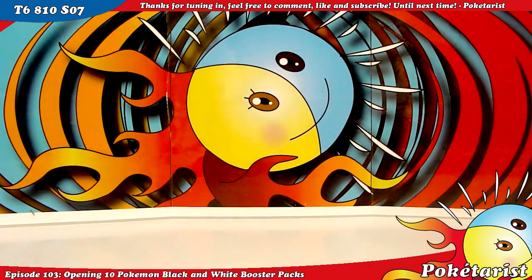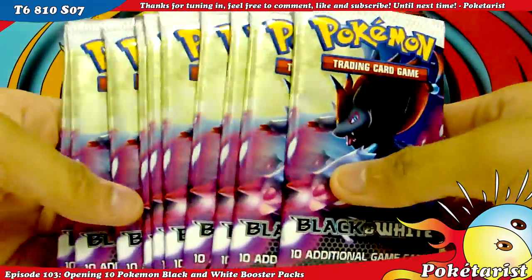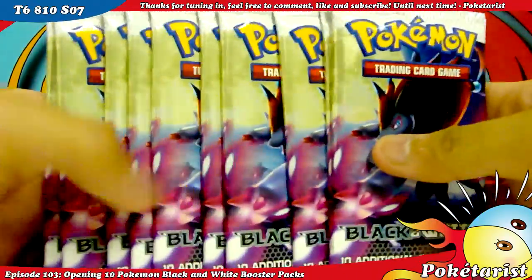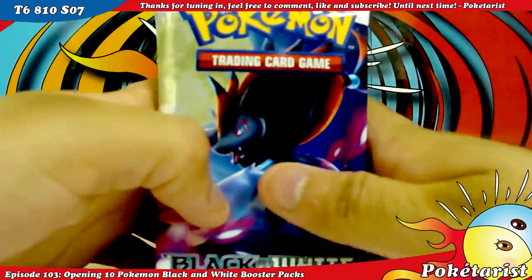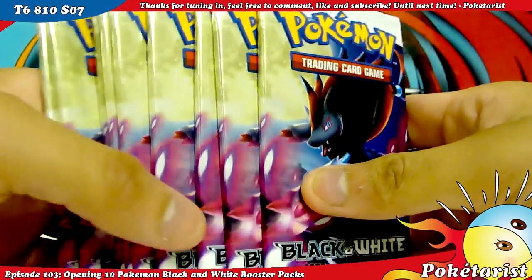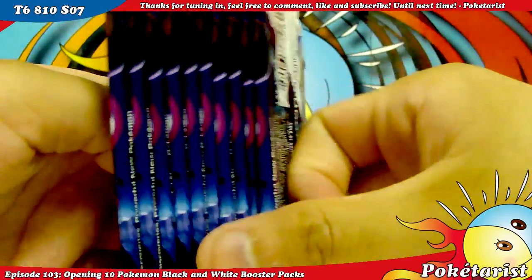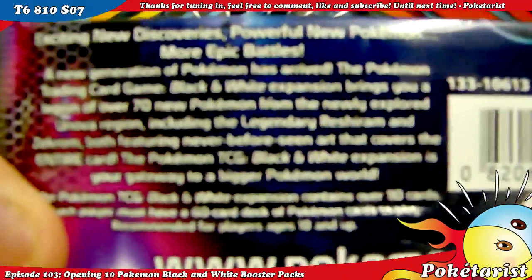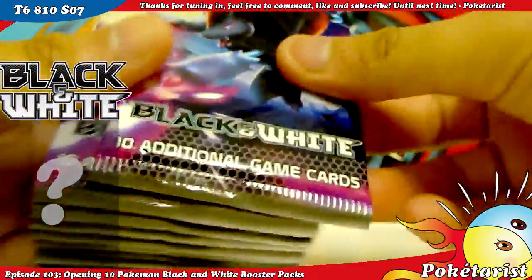What's up guys, my guitarist here. I just got home from work and I picked up 10 packs of Black and White, as you can see. They're all Zoroark packs. I like these packs because they remind me of Neo Destiny with the yellow and the purple. I'm in my normal setting, recording in the kitchen again — I get more light here so quality might be a little better. Alright, let's bring out the pull meter. Let's start.